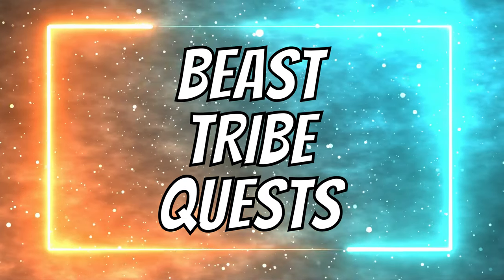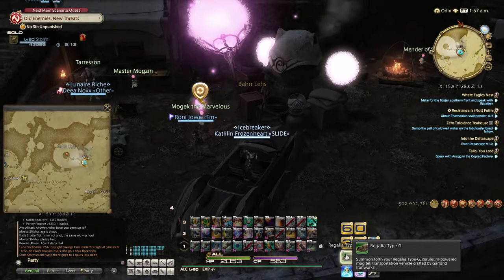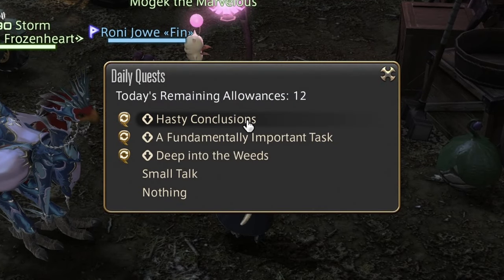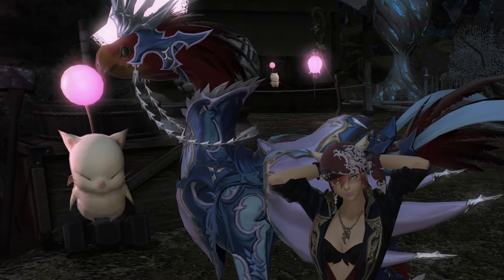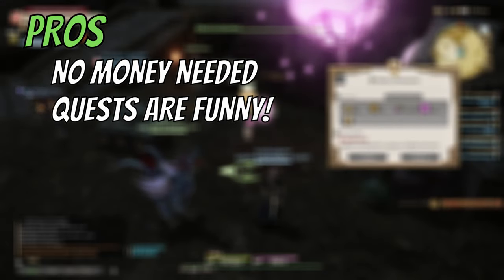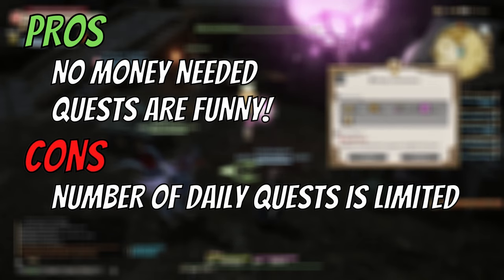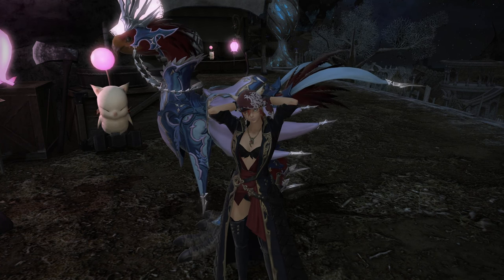Number 5 – Tribe quests. There are many tribes in Eorzea, like these moogles for example. These cute fluffy buddies can give you quests which do not require any materials, only some time. Just look at this guy – isn't it great to help him a bit for some exp, coupons, and warmth in your heart? Pros here is that you don't need money at all, and the quests are fun. Cons is that the number of daily quests is limited to 3 per tribe, unless you level up your relationship, so you can't do them continuously.